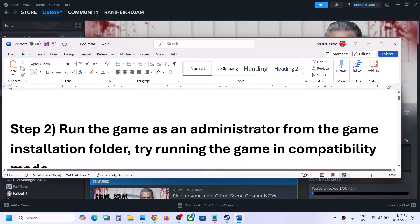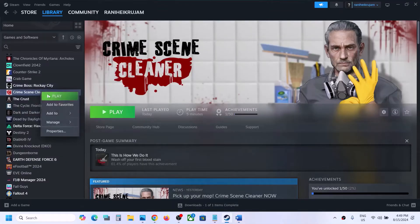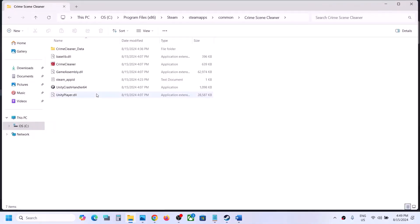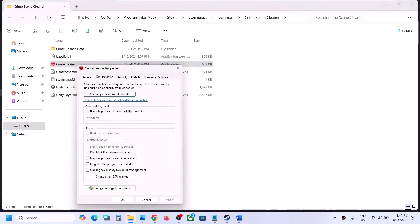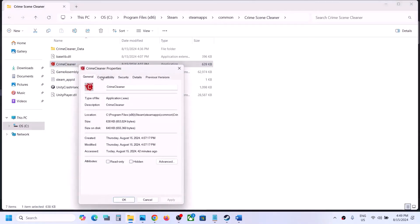The next step is to run the game as an administrator from the game installation folder. Right-click on the game, select Manage, then click on Browse Local Files — it will take you to the game installation folder. Right-click on the game EXE file, select Properties, go to the second tab, and put a check on the box which says 'Run this program as an administrator.' Hit Apply, click OK, double-click to launch the game, and then check.